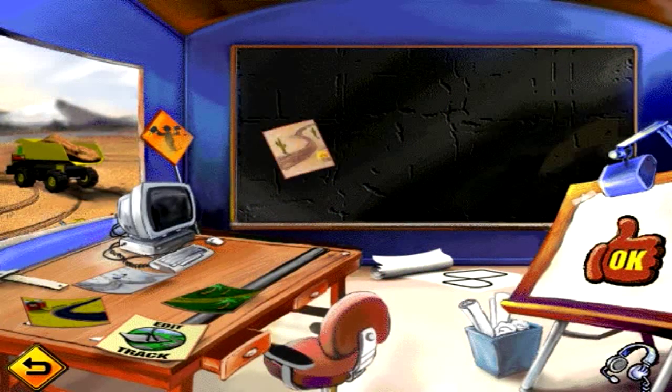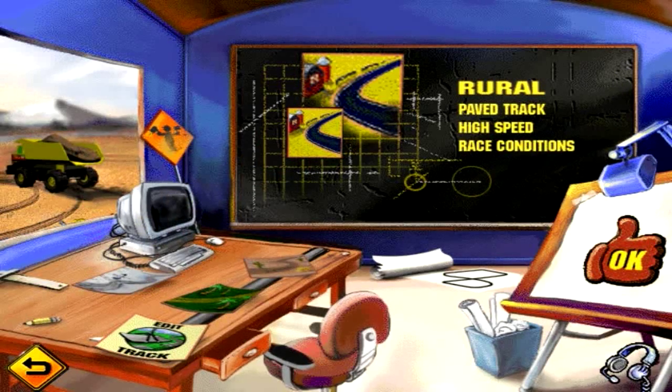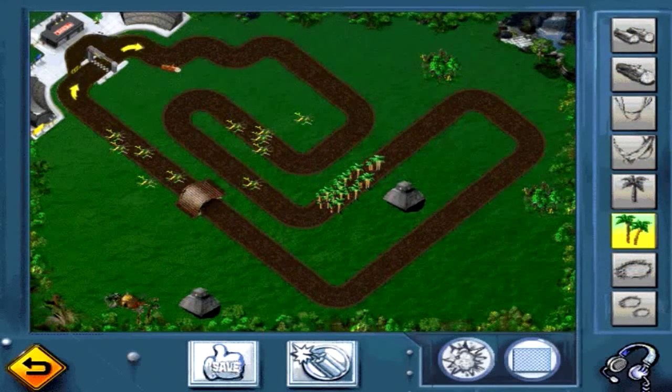So let's check out the features. The first feature is the very cool track designer. First you choose a setting such as a desert or jungle, then you put down the roads and make a lengthy or short track. I particularly found the adding of obstacles such as trees and pylons kind of neat, as it seemed you can lay down tons of these things.